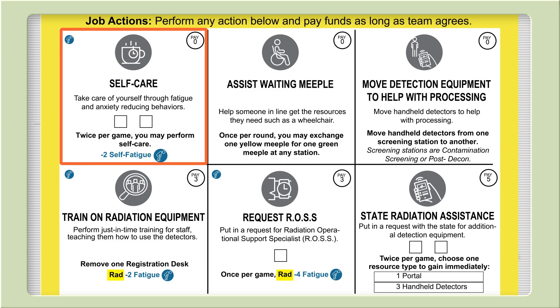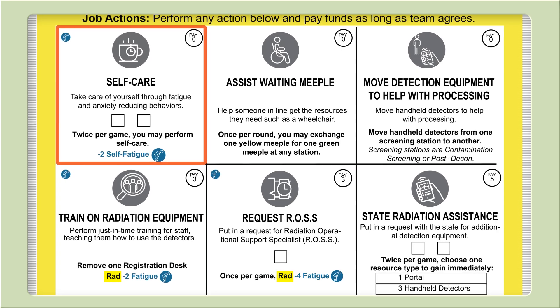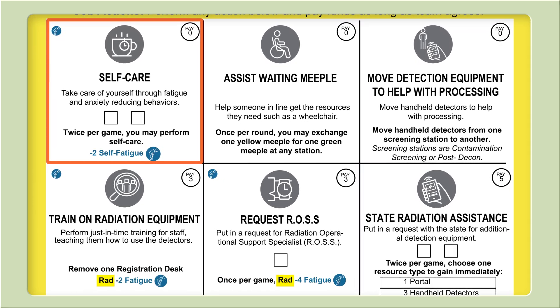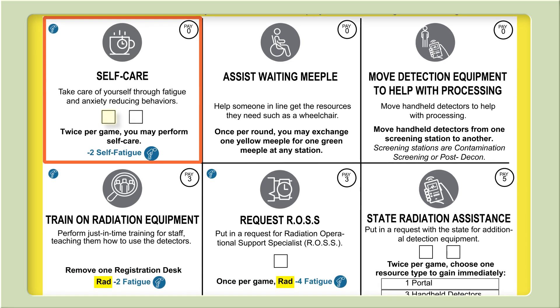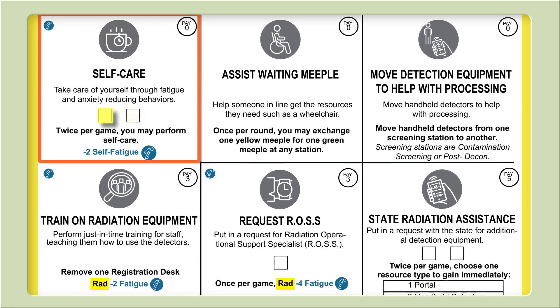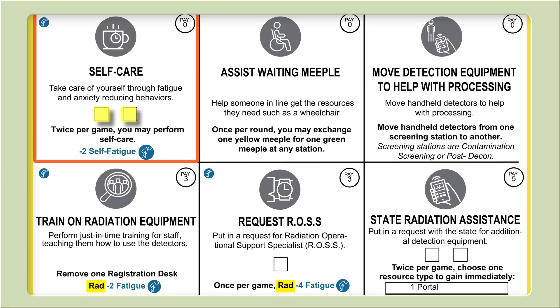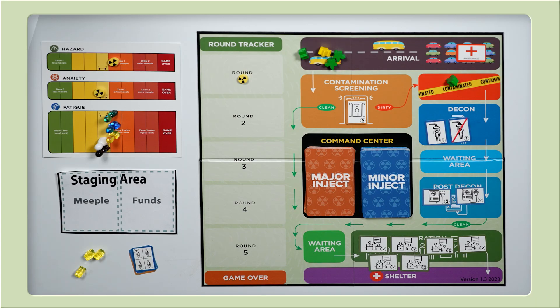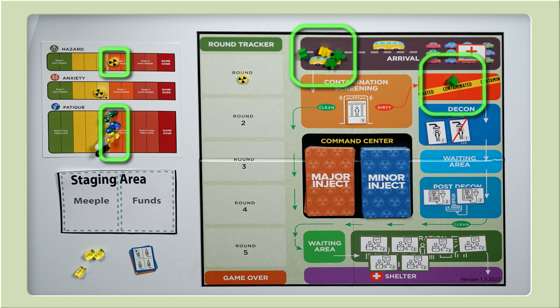Every player has a self-care action. This costs nothing and helps players reduce their fatigue. Players can track limited actions indicated by a square on that action by placing a cube on top of it. When all squares are covered, players can no longer use that action. Looking at our meeple lines and status tracker, we might want to reduce our player fatigue, especially those in the draw-one-extra-inject area. CRC hazard is also in the orange, and if we don't reduce it, we'll have to draw an extra meeple. We have lines at contamination screening and decon, so we might want more resources for those stations, especially since we cannot use one shower next round.